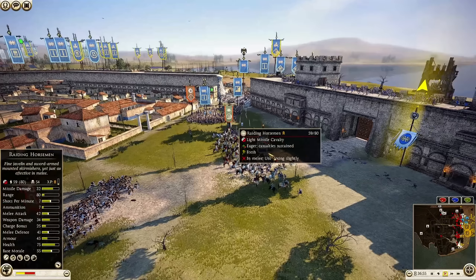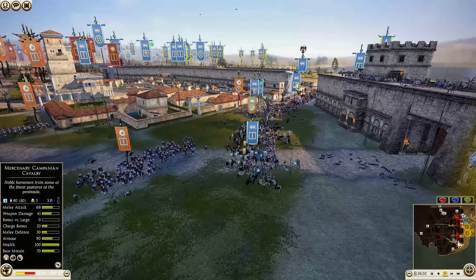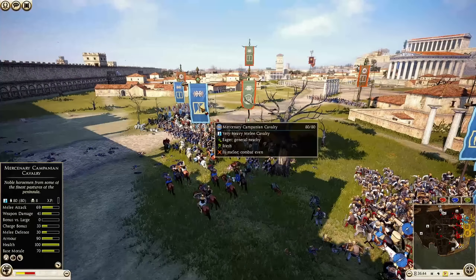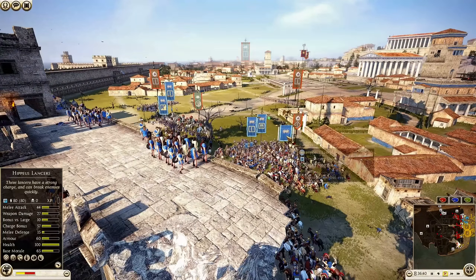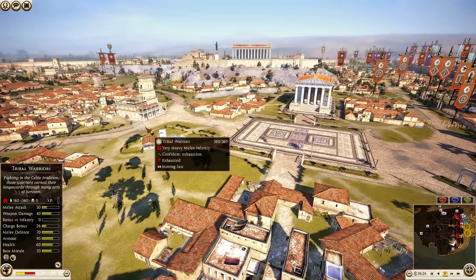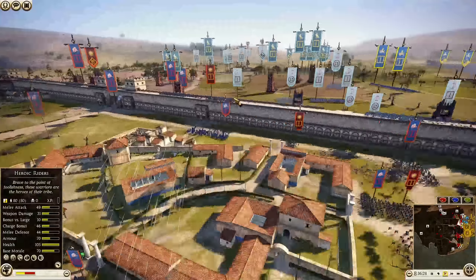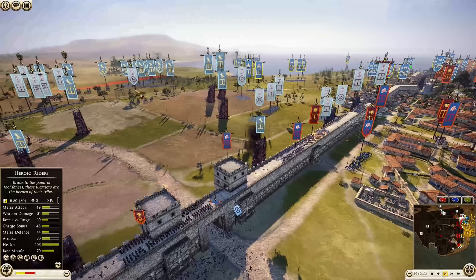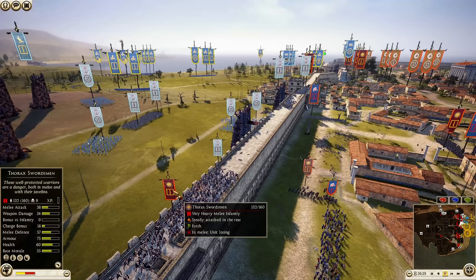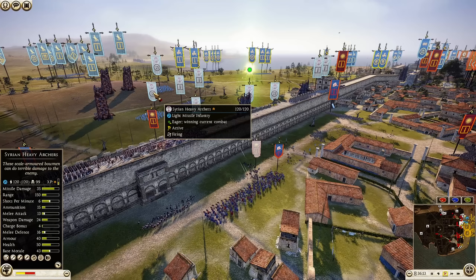The Raiding Horsemen actually aren't that bad in melee: 42 melee attack, 34 weapon damage, armor 45, melee defense 41. They already have a chevron - they definitely didn't get three chevrons from killing fewer than 50 on the javelin volleys. Noble Swords are coming over, which is going to be a problem. But here comes the Companion Cavalry and the Hippeus Lancer general making their way inside the settlement. Eight kills so far for the Hippeus Lancer general. I saw a banner - Tribal Warriors coming over. Macedon Royal Peltast general, another Royal Peltast back by the town center.